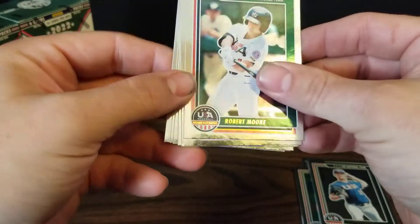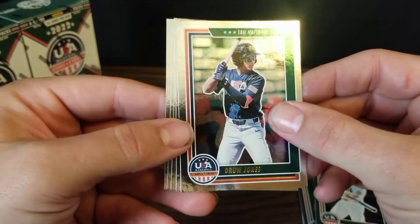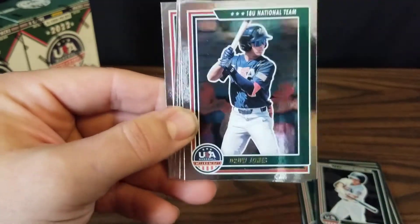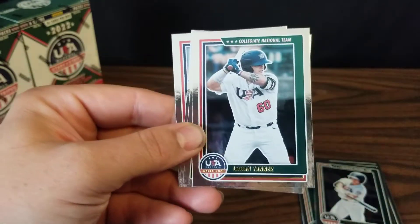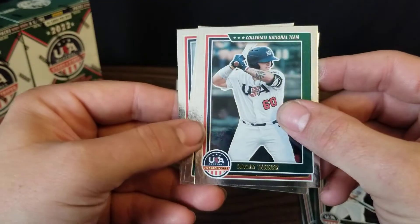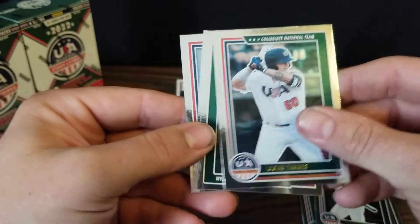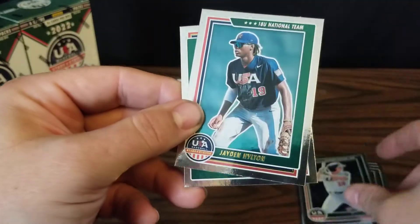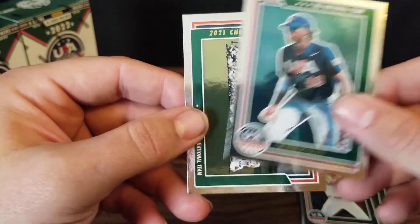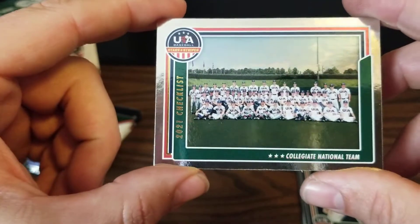Next we've got Robert Moore, Drew Jones — the number two overall pick for the Diamondbacks, who was unfortunately hurt in his first workout, but I think he'll turn into a big star just like his dad. And we've got Logan Tanner, Sam McClain, Jaden Hilton, and the team picture.